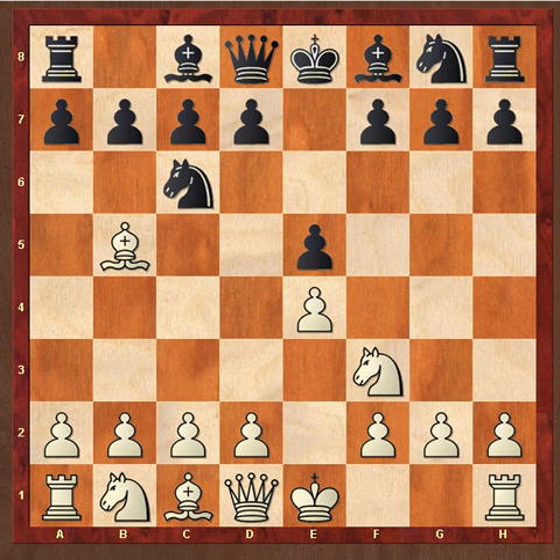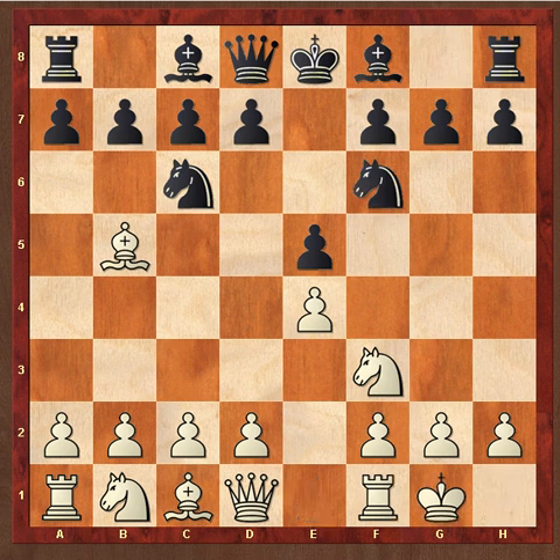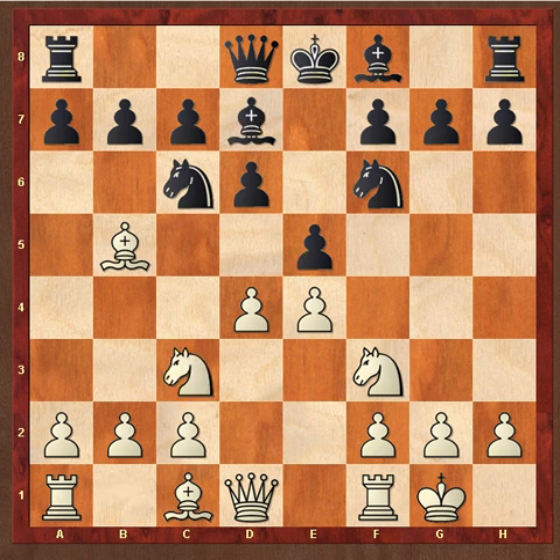We have this Ruy Lopez: Knight f6, Castle, and d6. This is known as Steinitz's Defense. d4, natural move, Bishop d7, Knight c3, e-takes, Knight takes d4.